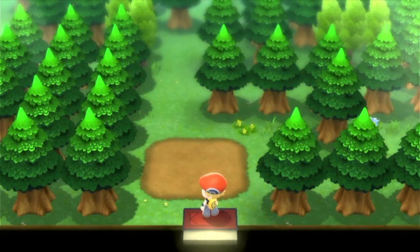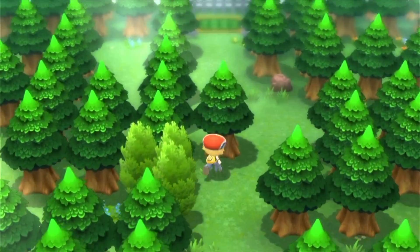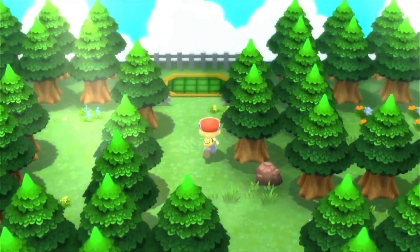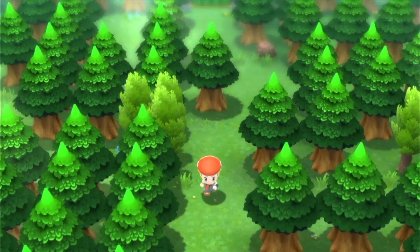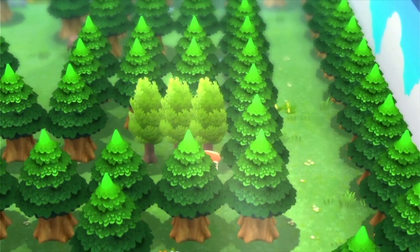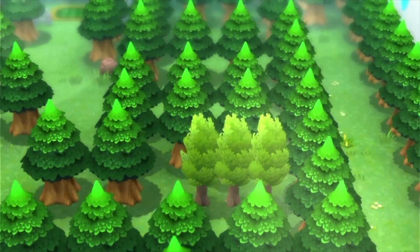In this gym you cannot face the gym leader until you've found all the trainers and battled them. As you can see, the gym leader is not here. What I do know is that we need to zig-zag around here.